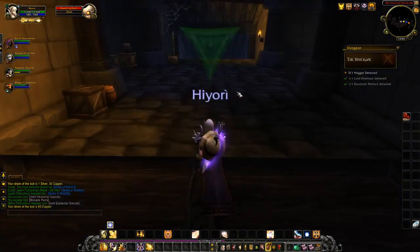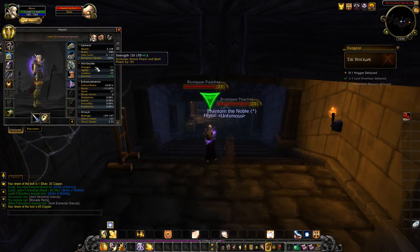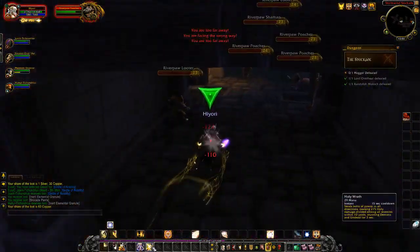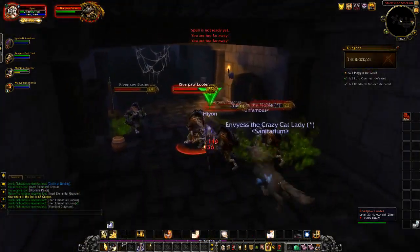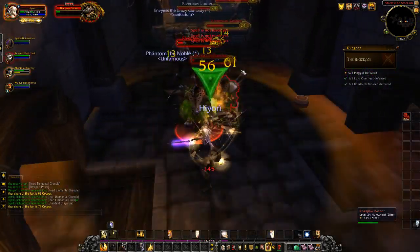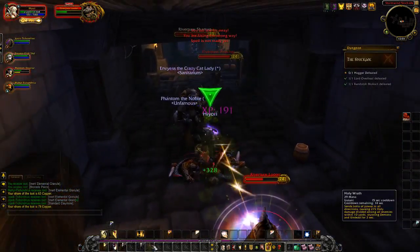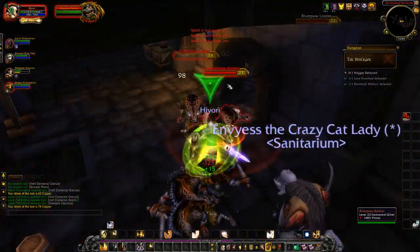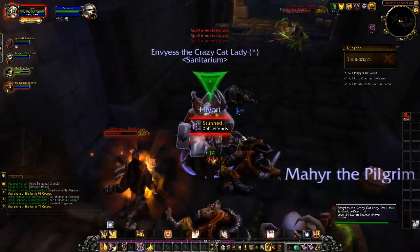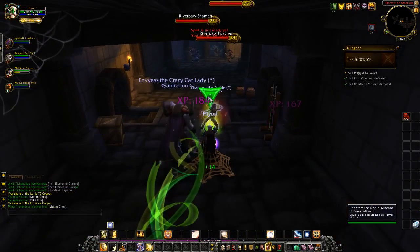For those who don't know what to build on a tanky character: you want to start with mail, and you definitely want to focus on Strength and Stamina — those are the two biggest things you should be worrying about. Anything past that, think of them like bonuses. You can worry about stats like crits, mastery, and expertise as you get higher level. You can always check your specific character by pressing C and it'll tell you exactly what stats benefit you and how. But when you're this early and learning the game, just worry about Strength and Stamina if you're tanking.